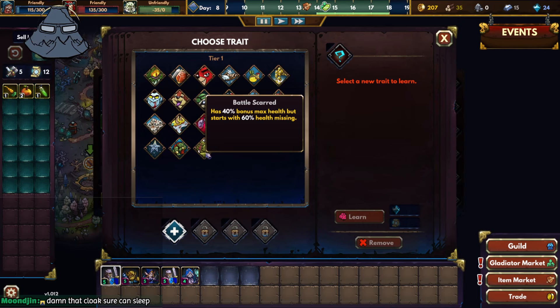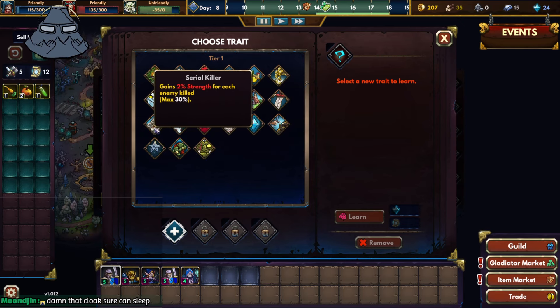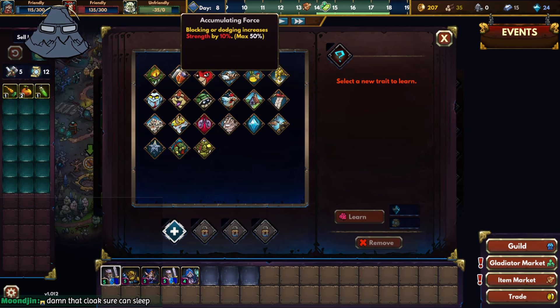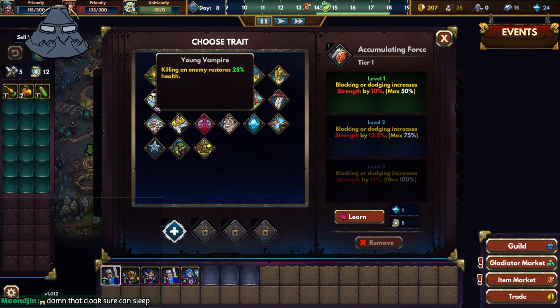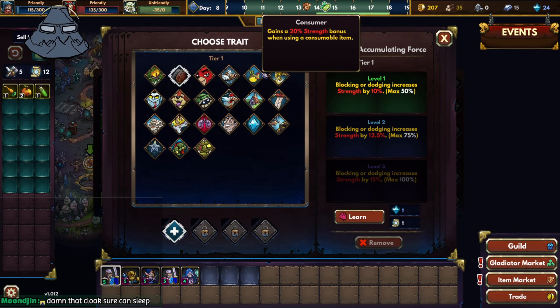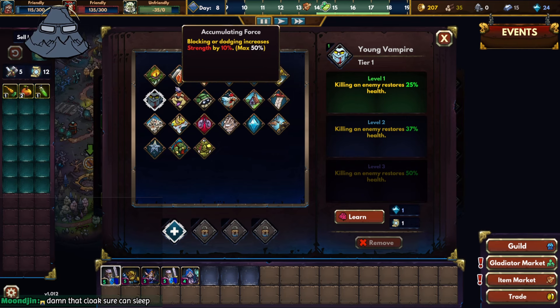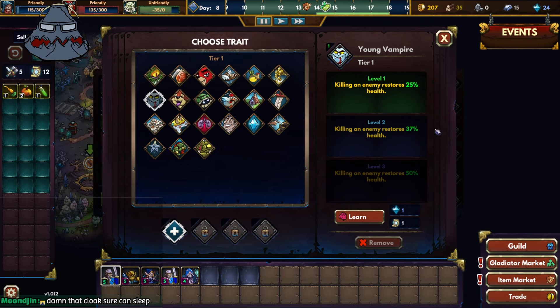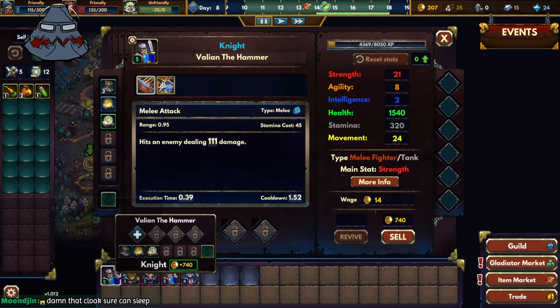Let's get Valiant something good. I think Valiant does well with Dragon Blood, or Accumulating Force as well. Young Vampire works pretty nicely too, but that requires him to kill. I think Moon with the serial killer and Vampire trait works absolutely crazy.